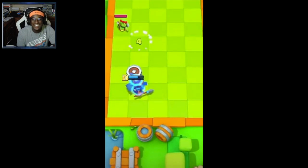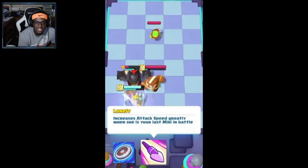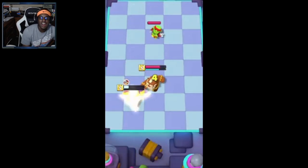With that first ability you can clear the entire board — that's insane. Her second ability is that if she's your last mini on the field, she gets a speed boost in both attack and movement speed, giving her a chance to fight back.